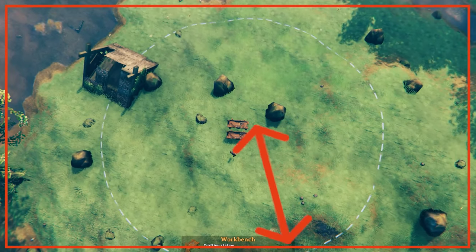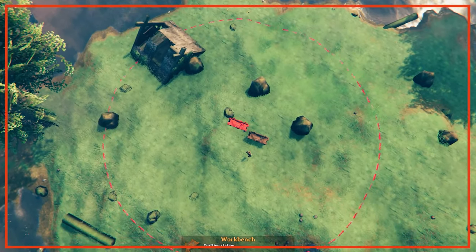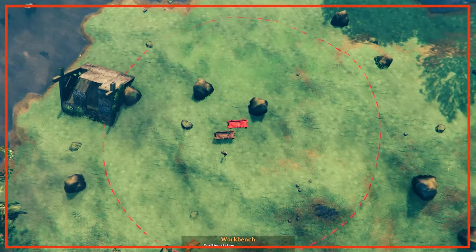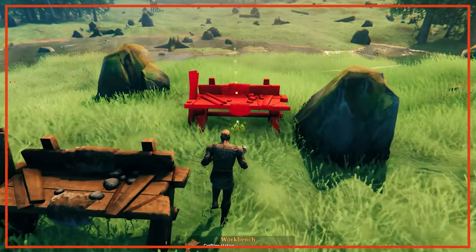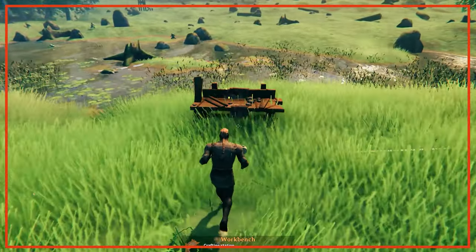To see this area, select your hammer and the workbench in the build menu. You'll now see either a white or red dotted line marking the build radius — the difference in colour simply shows whether you can build or can't build. Once a workbench is placed, the entire build area will be safe from enemy spawns, providing some nice relief and protection, especially early on.